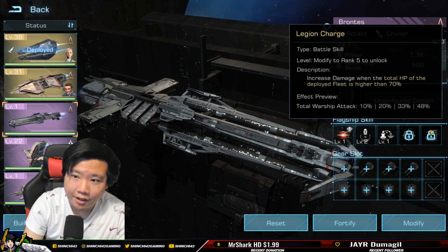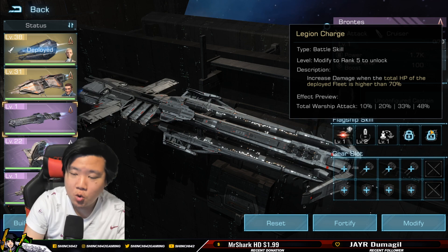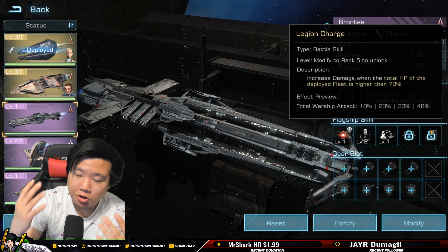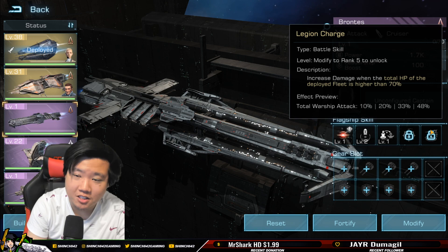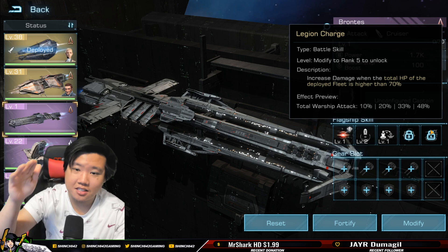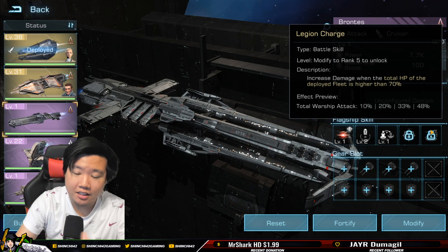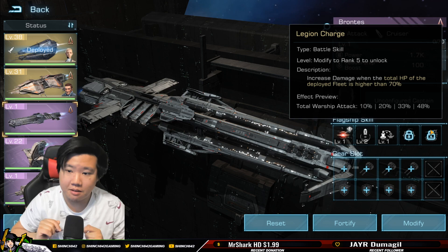From a stacking perspective, this works really well because cruisers are the last line of defense — you'll be above 70% HP for a very long time. In a one-on-one you can't simulate the perfect scenario, but in stacking you'll be at near full HP while destroying enemy frigates and destroyers. And if someone reinforces your frigates mid-battle, your cruisers stay in that buffed mode.